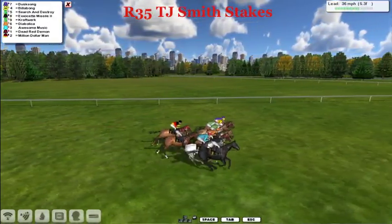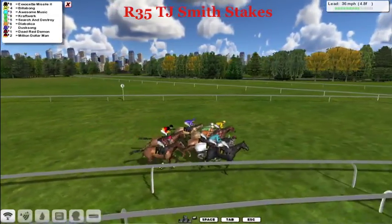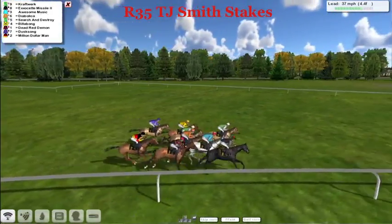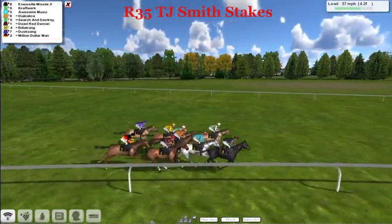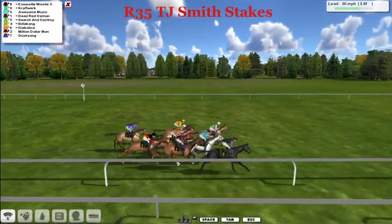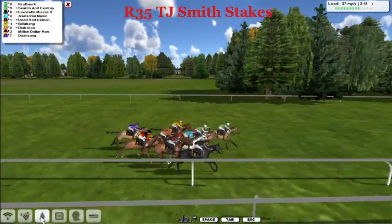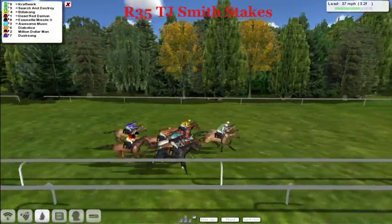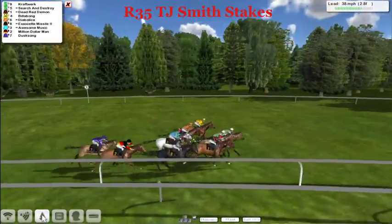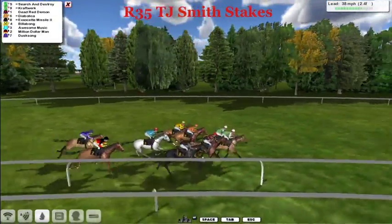Way quick is Dust Song and Billabong, Exocit Missile there, as well as Search and Destroy and Curved Work. Then it's Diabolica and Dead Red Demon. Dust Song now moves back, as is Million Dollar Man, the trailer. Four furlongs to go — Exocit Missile is a leader, just over Craftwork, who now tries to go to the lead. Here comes Search and Destroy, as Craftwork and Search and Destroy make a clear lead. Then it's Billabong, and sneaking up on the rail is Dead Red Demon. They're very quick and all challenging for the lead — a very fast pace in the TJ Smith Stakes.